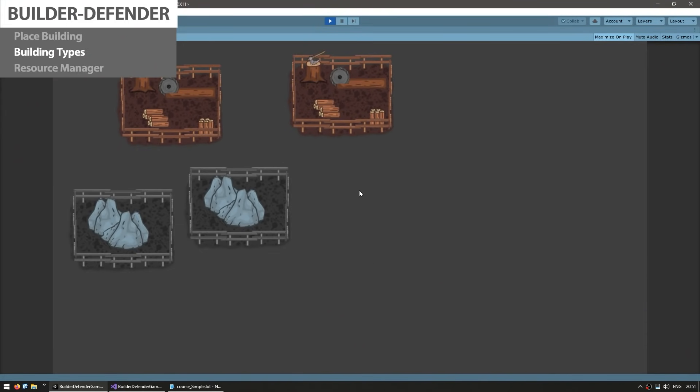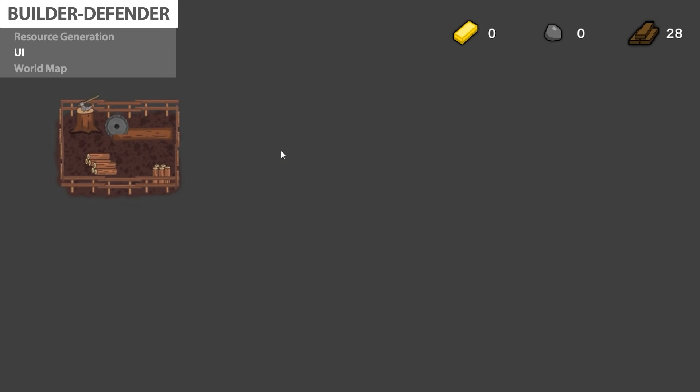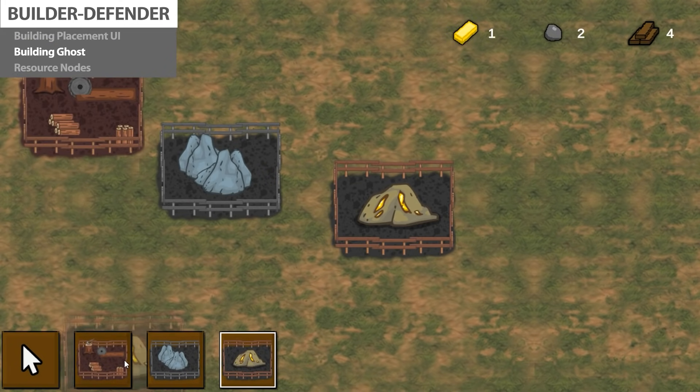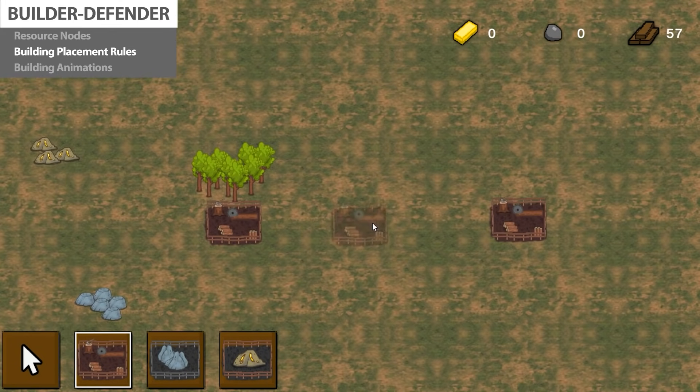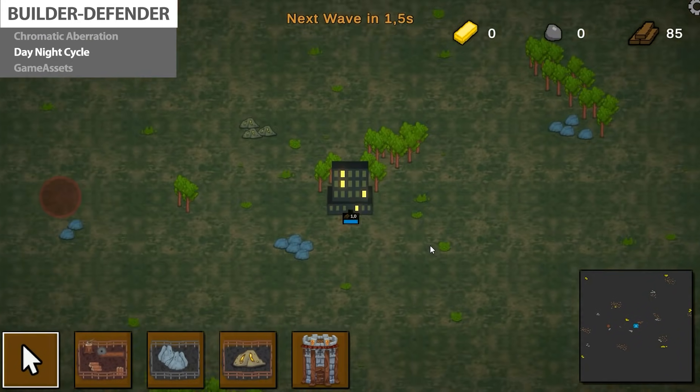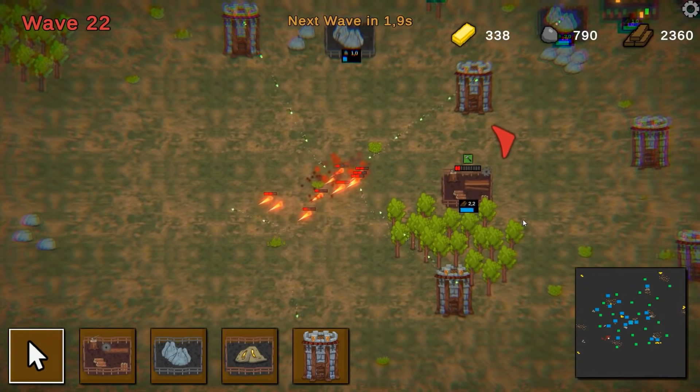This whole course starts with a completely empty project, starting completely from scratch, and step by step we'll get to this point. Every single thing in this game is made inside of this course, so there's no hidden code anywhere — everything is made while on screen.